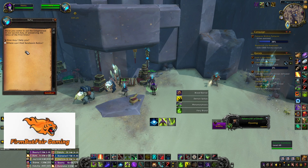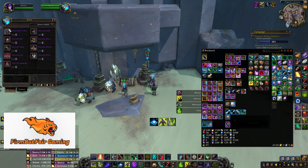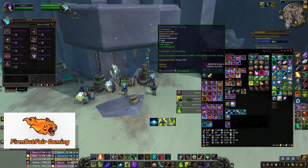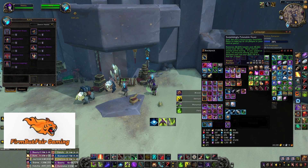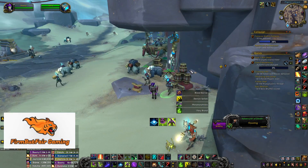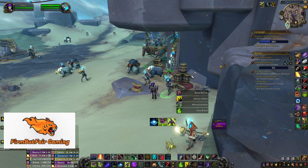The Relic Seeker vendor is what you're after. Check what they have — these items can be converted to tier pieces, so whatever you buy here can become your tier set. Check your alts, your mains, and any other characters that might have a ton of Sand Sworn Relics lying around. That's the fastest way to gear your alts. DFlex from Firm but Fair Gaming — see you in the next video.